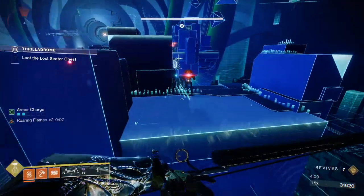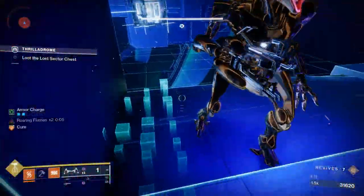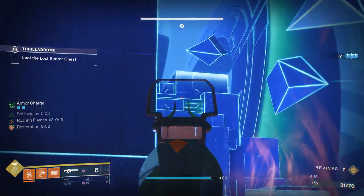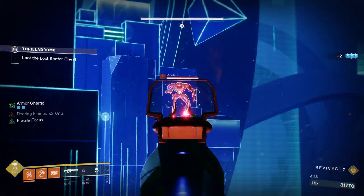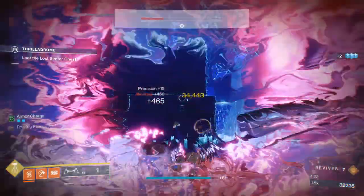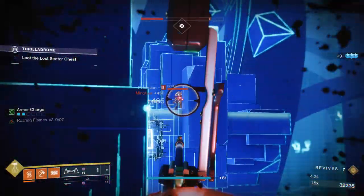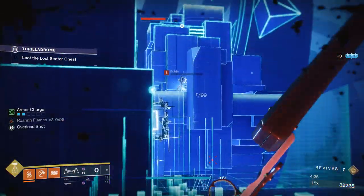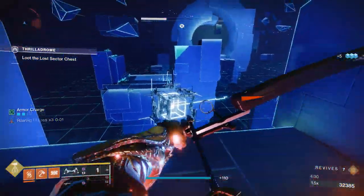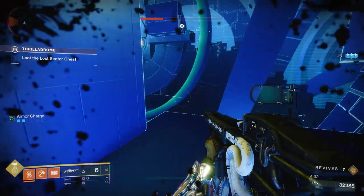Take care of the Goblin, and then there are two boxes that you need to shoot. First deal with the adds that are shooting at you — shoot the Minotaur and take care of the Goblin. Then open those two boxes to take care of the Hydra. After you kill the Hydra, the boss will spawn.